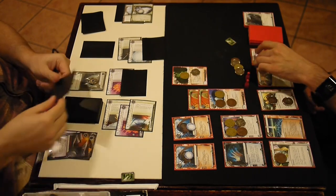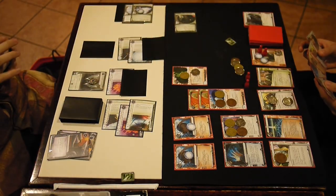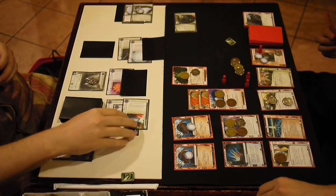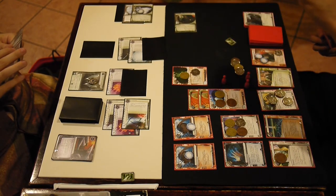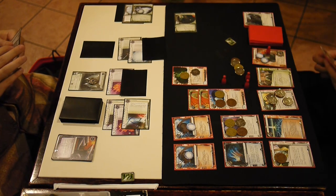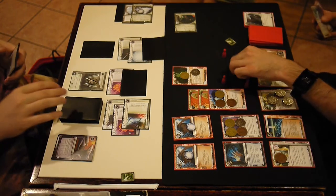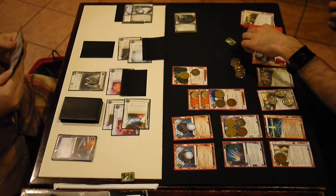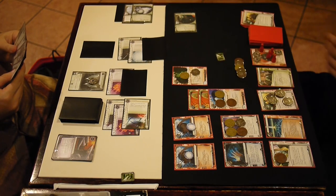Now it begins — the Corp is sweating. This big whale, no ice can keep him out. He can spend his whole turn clearing virus counters, in which case I'll spend a whole turn getting the virus counters back and taking credits. And if I just play one Surge, I'll be back in the game immediately. There are three Surges in the deck and he knows it and I know it, and I haven't played even one of them yet. I've got everything set up — all the economy, the E3, the Medium with counters on it.